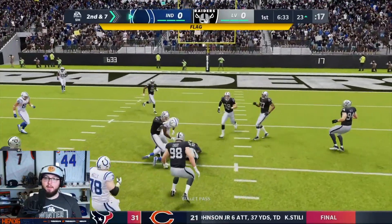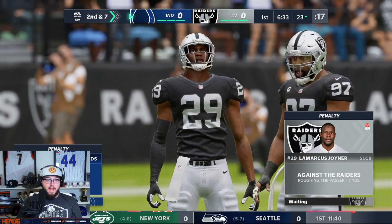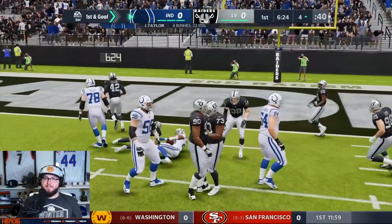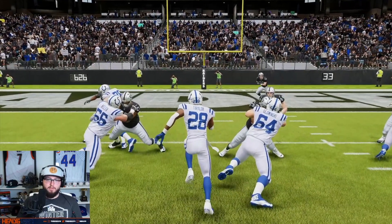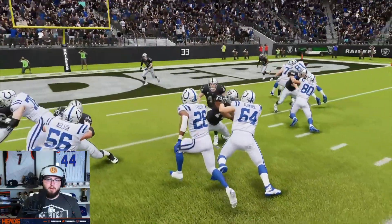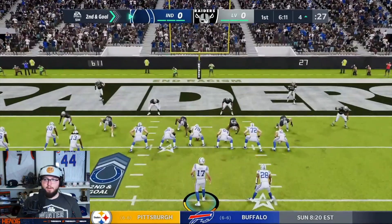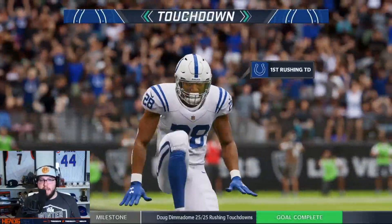There's a flag — hopefully it's not a holding call. Personal foul, roughing the passer on Marcus Joiner. We're gonna be at the seven, within the ten. JT gets the carry but gets sucked into a tackle. Jonathan Taylor with a wide open hole all of a sudden, but he gets sucked into number 73. We're gonna go at it again with JT, trying to get him in the end zone — and Jonathan Taylor scores his first next-gen touchdown.